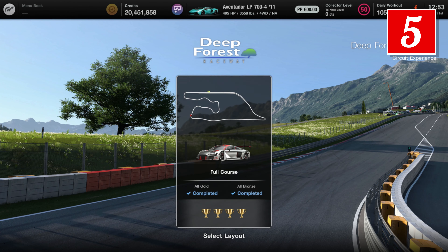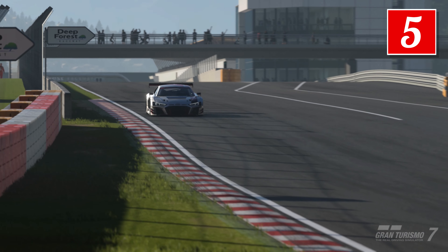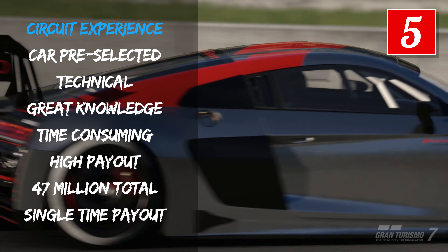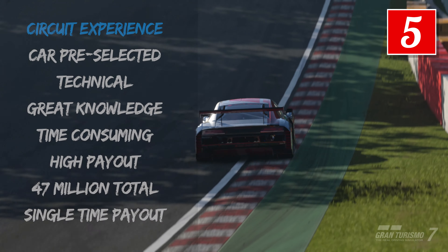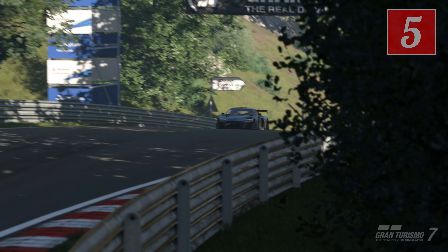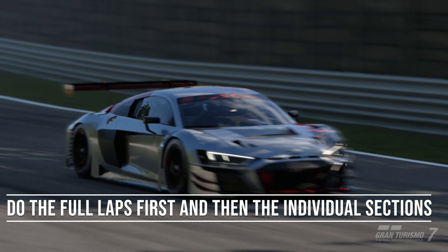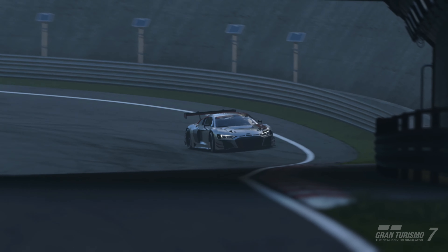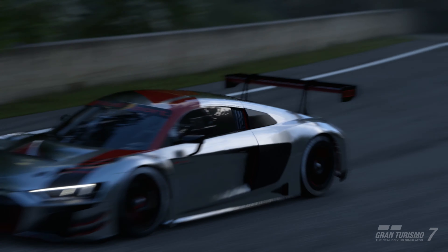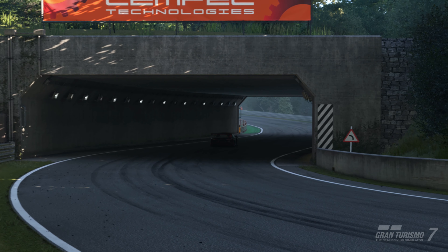At number five: Circuit Experiences. Likely one of the more challenging methods on this list, but completing the circuit experiences will net you over 47 million dollars as a single payout. You can't grind the same circuit over and over, but you learn the tracks, improve your skill, and most of them are actually pretty fun. On the world map, click each track to see their circuit experience. A pro tip to save some time: tackle the full lap first and then work backwards on the individual sectors. Be warned that some of these are fairly tough, but 47 million dollars is a suitable payout for the effort and the track knowledge you gain.